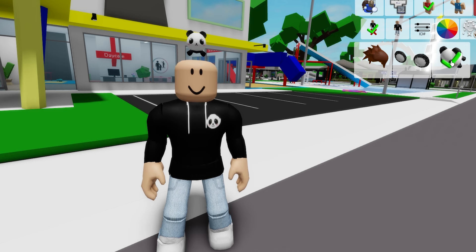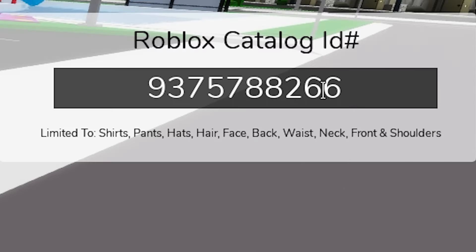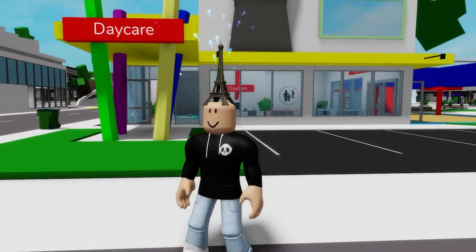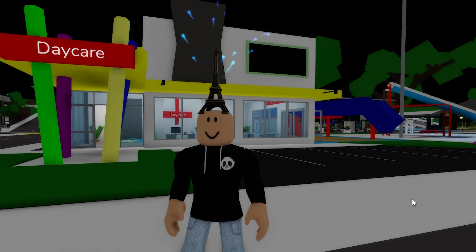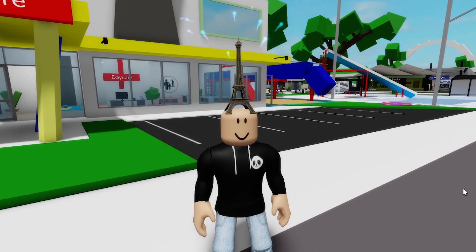After we deselect all my items, we can open the ID box and for our first code let's introduce ID 9375788266 to get this Fireworks in France hat. This is perfect since the Olympic Games are here and we can use the Eiffel Tower with these cool blue fireworks while we role play here in Brookhaven. I really love the fireworks effect.